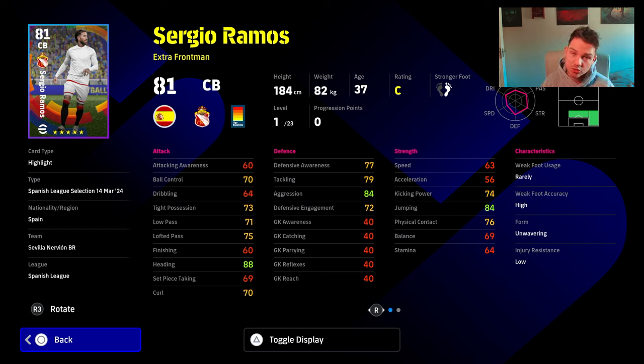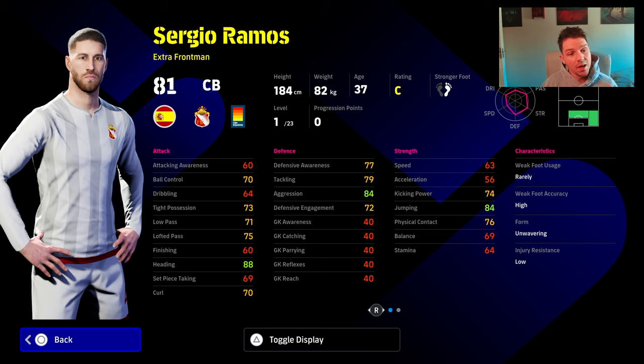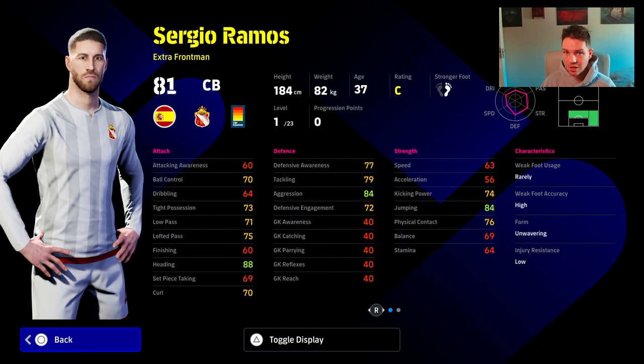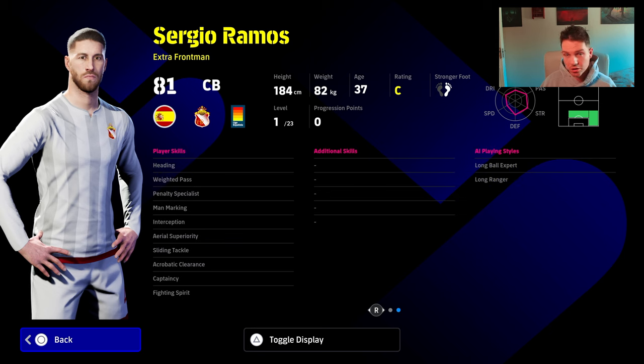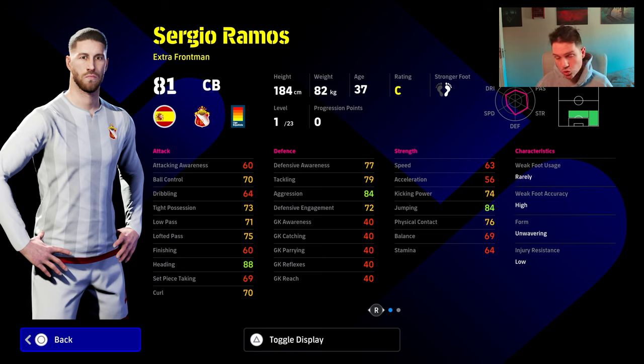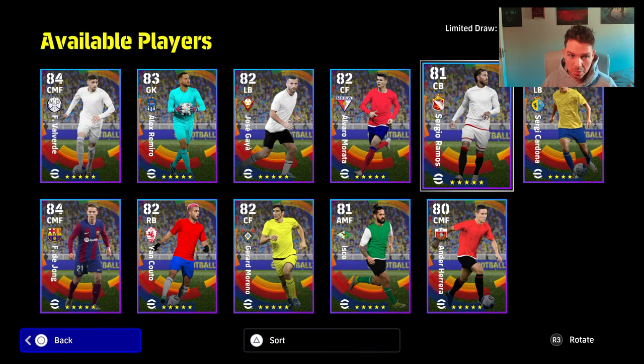We also have Sergio Ramos, down as an extra front man. He's a very decent card — just looking at his skills, he's very decent. But he's going to be too slow, and while he does have beastly defensive skills and stats, why get a player with really good defensive skills who is slow when you can get a player for pretty much the exact same GP that has all the defensive skills and stats and isn't slow? Are you just getting these players just to get them? You can play anybody in this game because of the way it's balanced — sometimes you can get any player to be your centre back and he'll do a job for you.